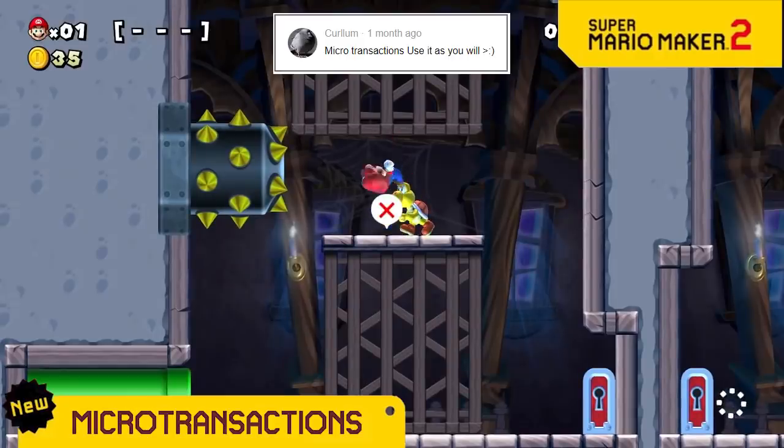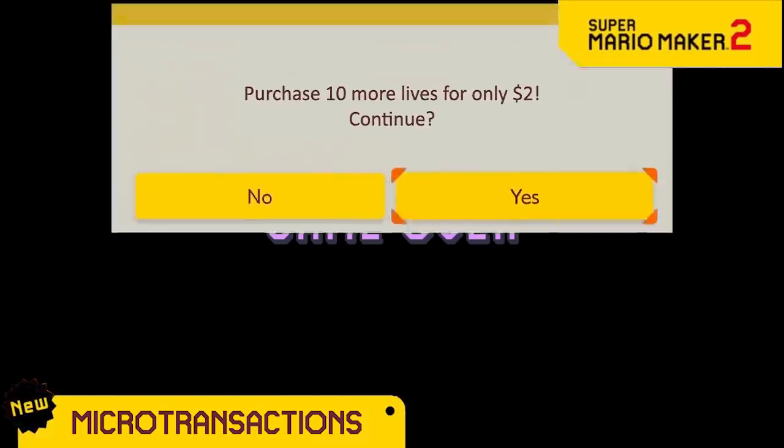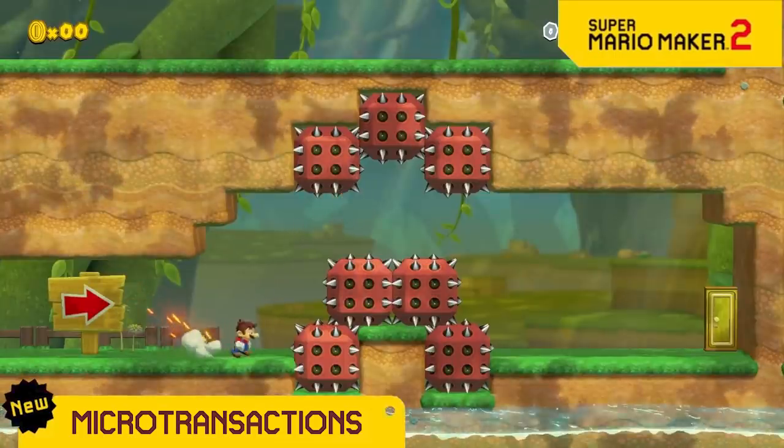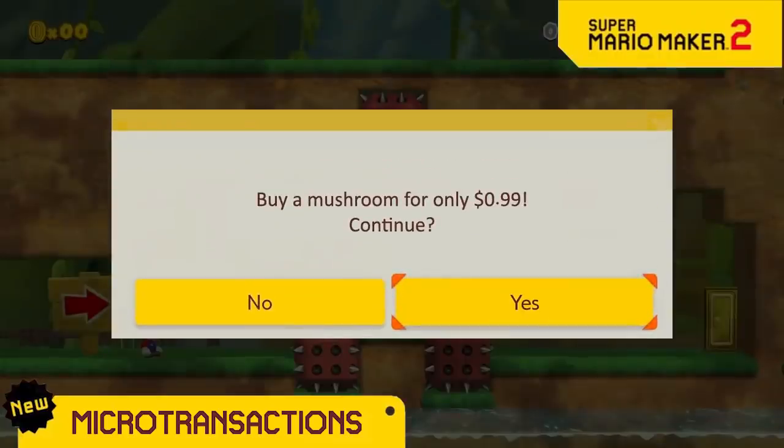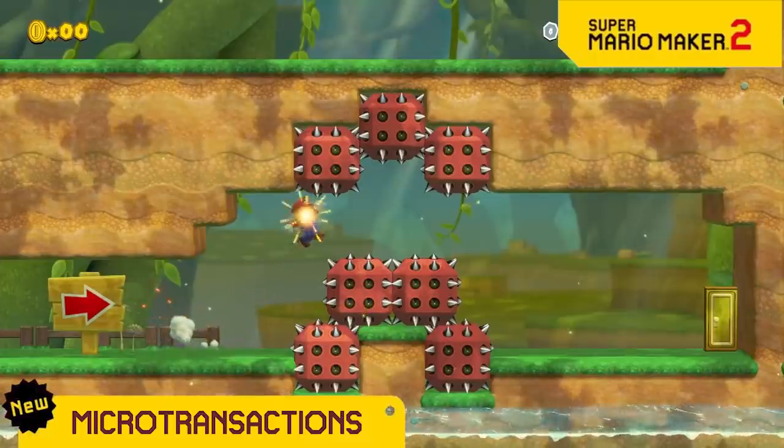Have you ever been all out of lives but don't want to lose your progress? Well, now with microtransactions, just buy some more lives. In a tough part of a level and could really use a mushroom? Just charge it to your parent's credit card. They played Mario when they were younger, so they'll understand.